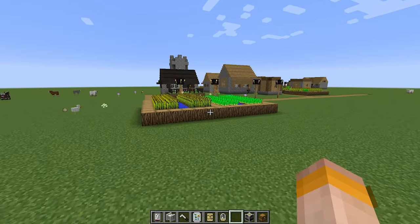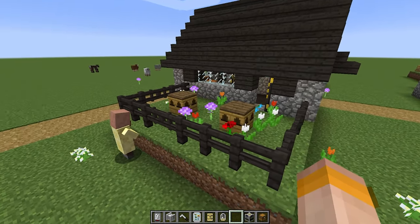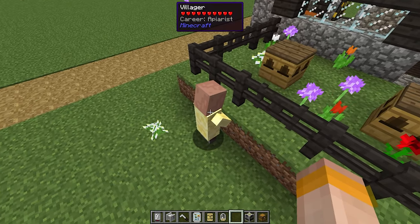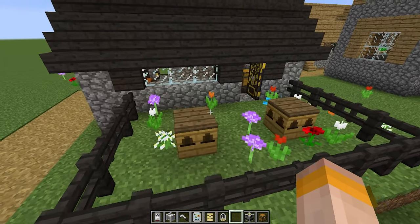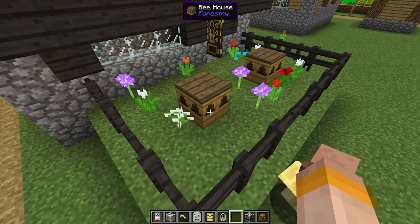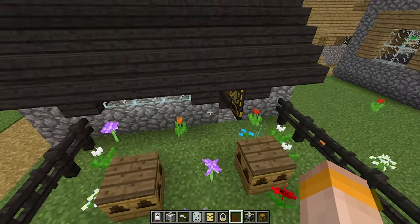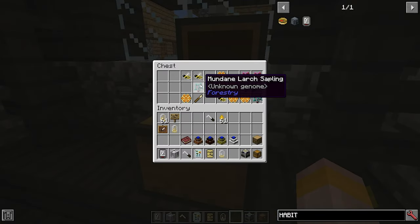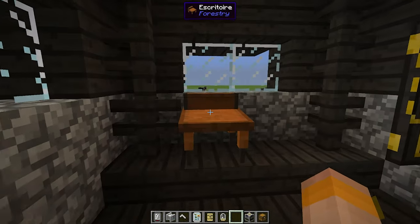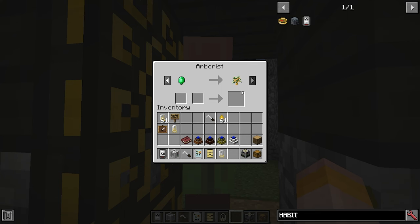One last thing I forgot to show you before we finish: what you can find in villages. There is an apiarist villager who trades wheat for combs. You can find bee houses which are really cute, and you may find forest princesses and combs. Inside there is also a chest with some saplings, combs, bees, grafters and an escritoire. There is also an arborist type villager who will trade for Forestry saplings.